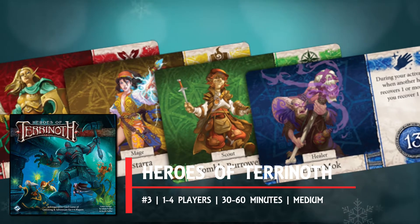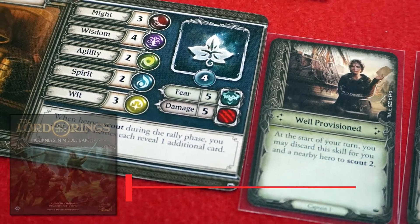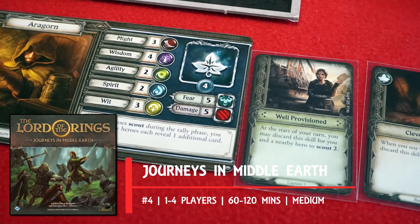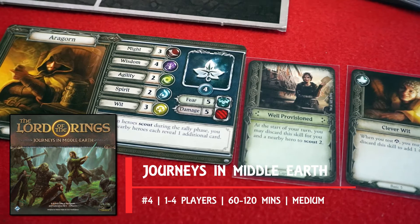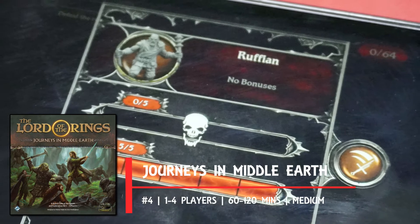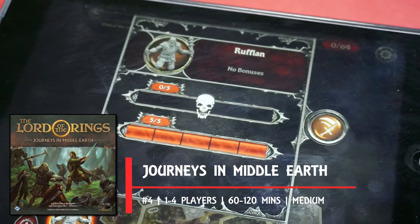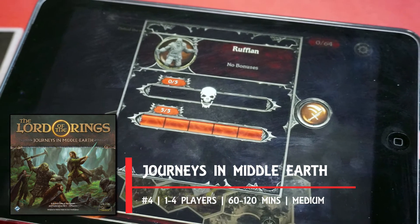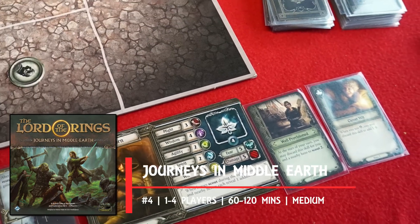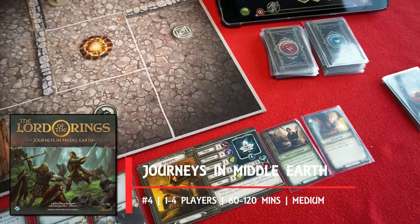Number four: Lord of the Rings — Journeys in Middle-earth is an app-based adventure crawl set in Tolkien's titular universe. Whilst its cousins Imperial Assault and Descent both had apps retrofitted into their mechanisms, this one was built from the ground up. All the narrative and mechanical legwork is carried out by the app, but for your part you'll be using only cards to carry out actions, then drawing those cards from your multi-functional deck to discover the number of successes you've achieved in exploration or combat.